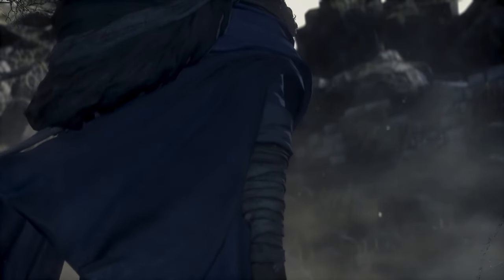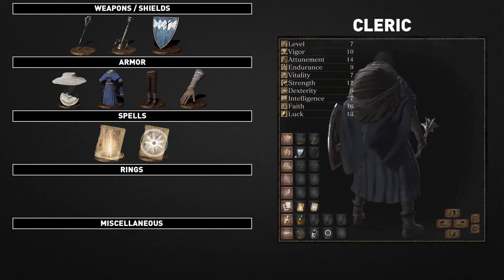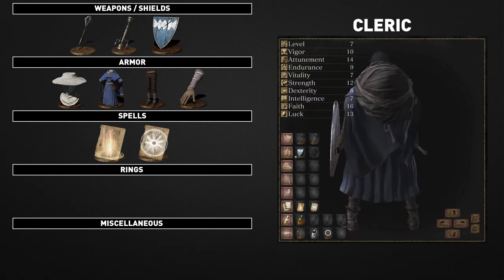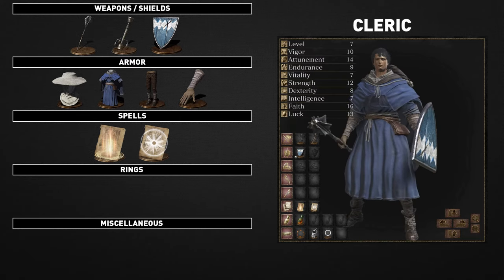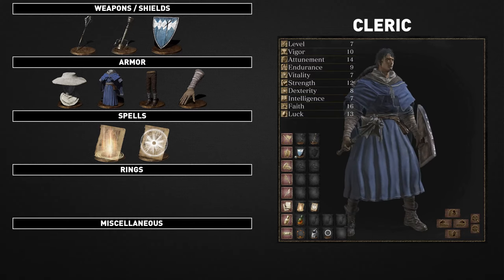A traveling cleric who collapsed from exhaustion, channels high faith to cast many and varied miracles. The cleric is the choice for those of you who want to cast miracles and do substantial melee damage. You'll invest heavily in faith and attunement as well as strength for up close combat. Clerics can be a great choice for beginners as you'll have a decent offense but great survivability with many options to heal and remove ailments.